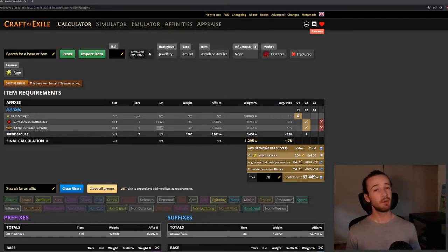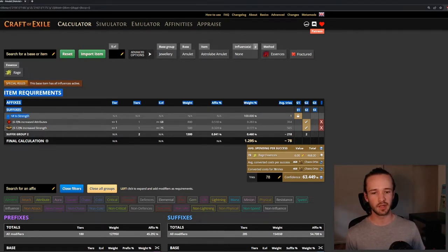Now that we've selected the mods we want, let's talk item level. Recombinators don't really care about item level when moving around essence modifiers, so the minimum item level we need to roll all of our mods is item level 75. I'm going to try and use items that have between 75 and 80 for the best chance of success.